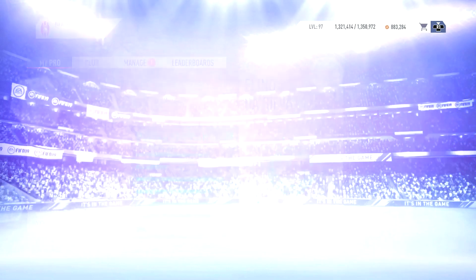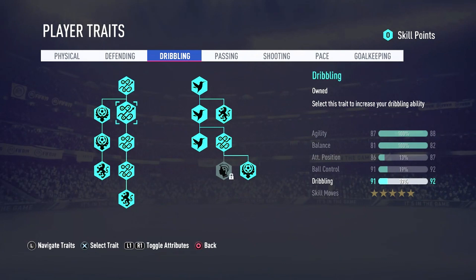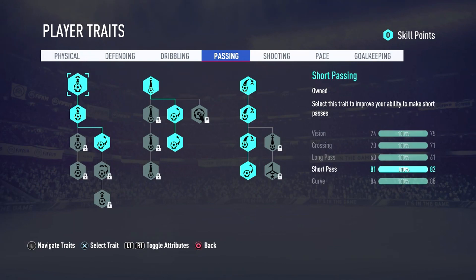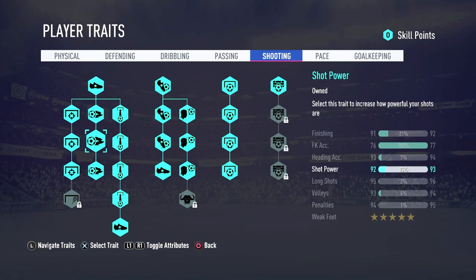Another thing to explain is the attribute gap. If you see an attribute at 100% on your player — for example my agility is 87 at 100% and my balance is 81 at 100% — that means you will not be able to grow those attributes further at that position unless you switch positions. For instance, playing midfield with a CAM build might allow those attributes to grow. My dribbling and ball control can still grow, but agility is capped at this position. Same thing with passing — as a Striker it's maxed out, but playing CAM I could grow it further.